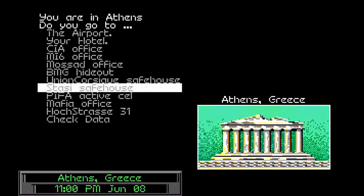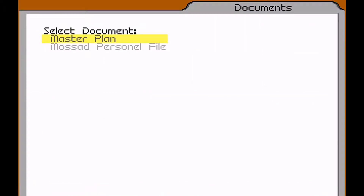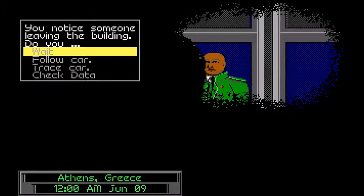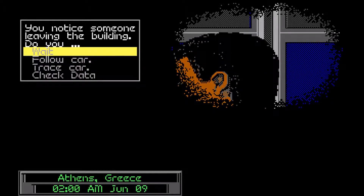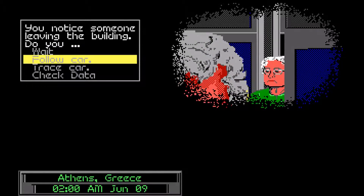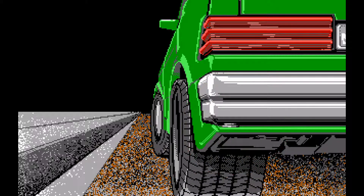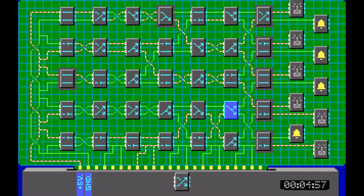We don't have the Stasi involved though, so we could always head off to the Stasi and check the organizational summaries. We know that the Stasi have allies of the PFO. So once again we'll familiarize ourselves with the woman's face - the hat, the earrings, and the sort of sideburns that she has. Let's watch the building and try to do some tracing. That looks like her there actually, so let's trace her vehicle.